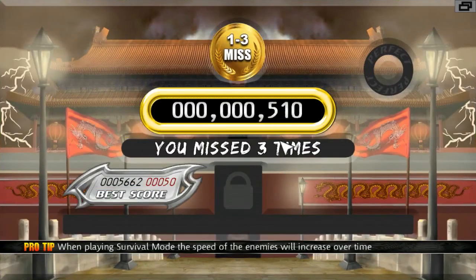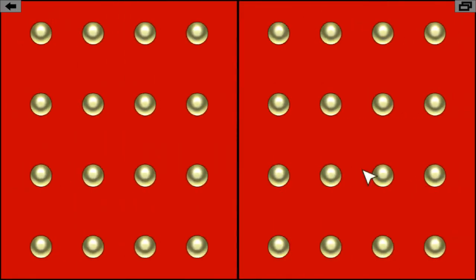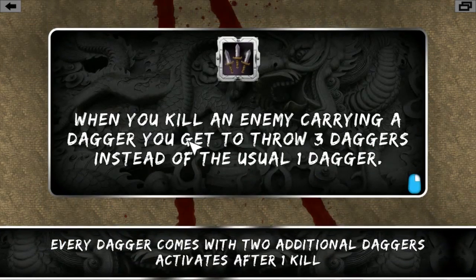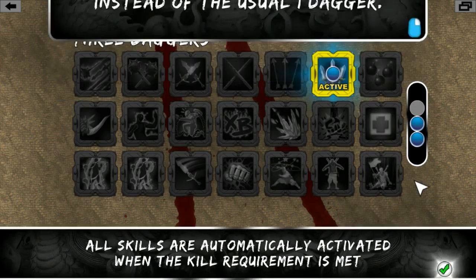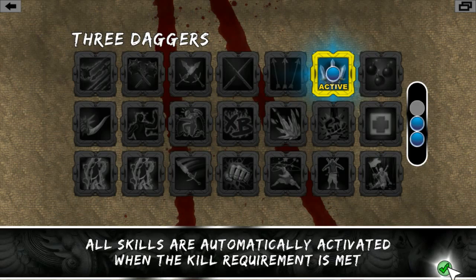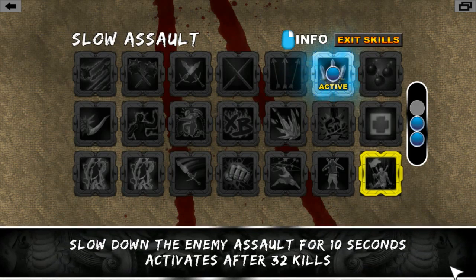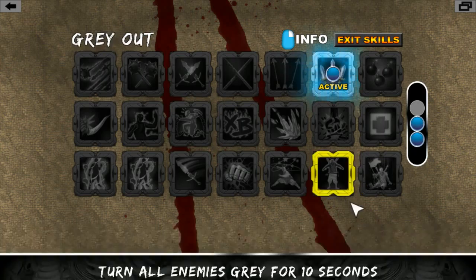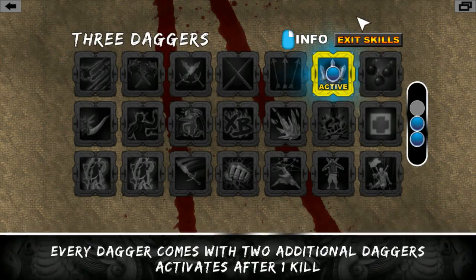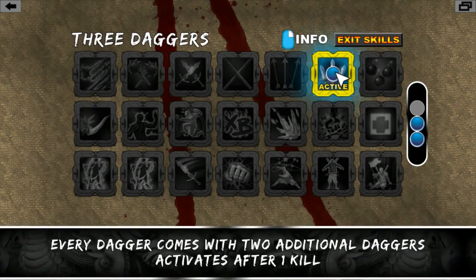Gold medal awarded! Two skill unlocked! Every dagger comes with two additional daggers. All skills are automatically activated when the kill requirement is met. Click skill to toggle on and off. Each equipped skill will become active while playing a stage once you kill a certain amount of enemies. For example, the three daggers skill activates after you kill one enemy.